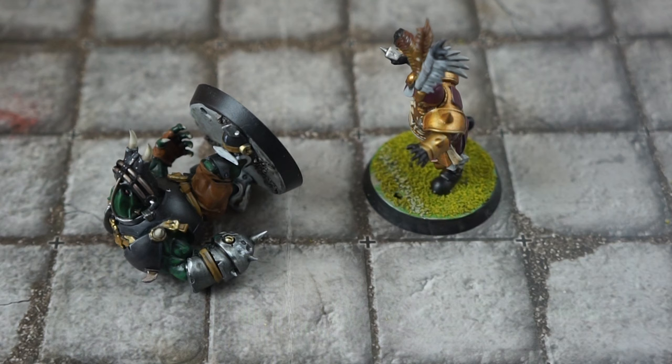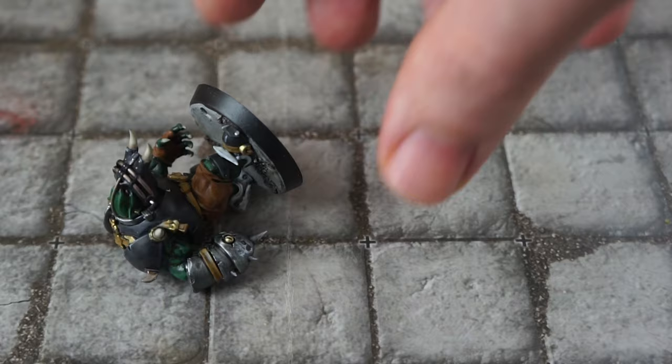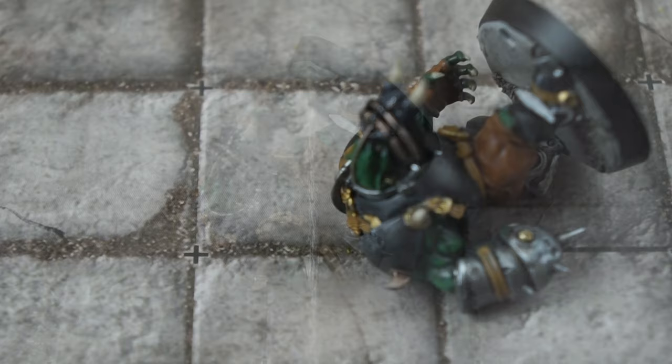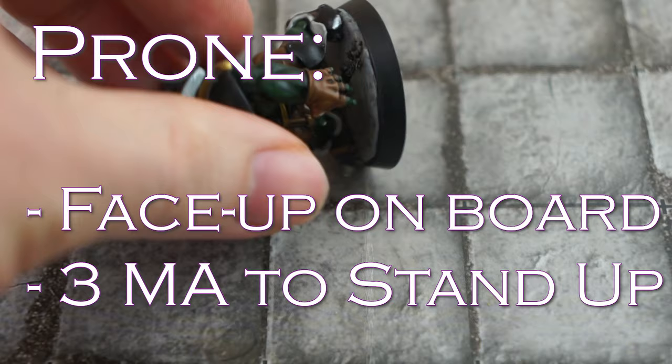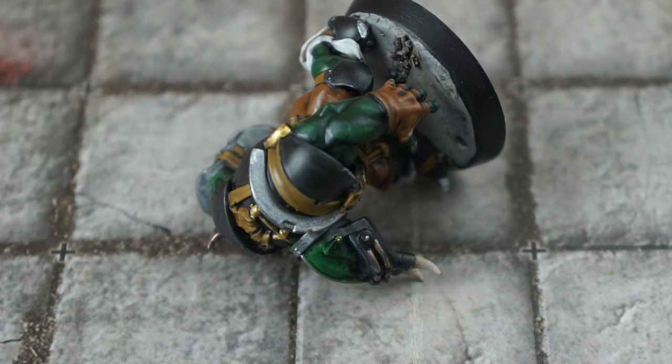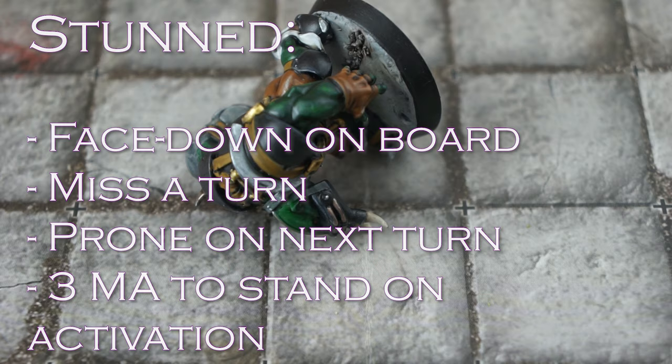Players are often tackled or fall over during a game of Blood Bowl. Typically they'll be laid prone and placed face up on the board. The player now can't do anything — their only option is to get back to standing. They can stand up again once activated on their team's turn, which costs three squares of their movement allowance. If the player is stunned — usually due to a nasty fall — they have to remain down and miss a turn. To indicate being stunned, they are placed face down. Only at the beginning of their team's next turn can the player be rolled over to prone, and then stand up on their activation.